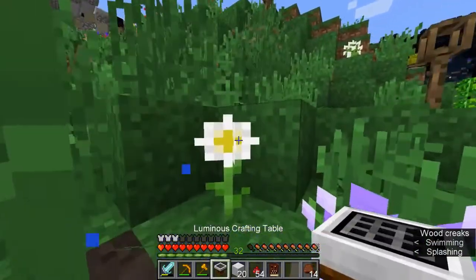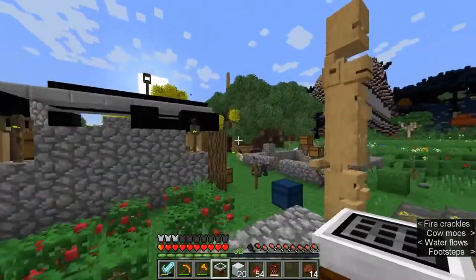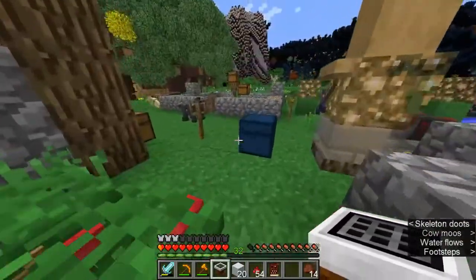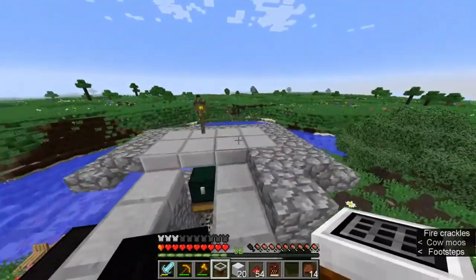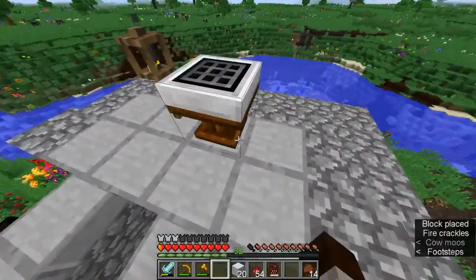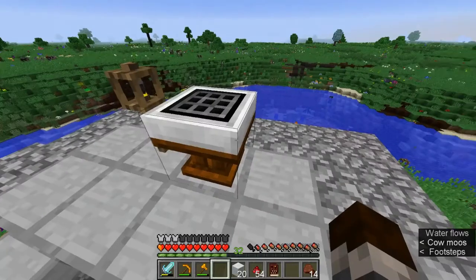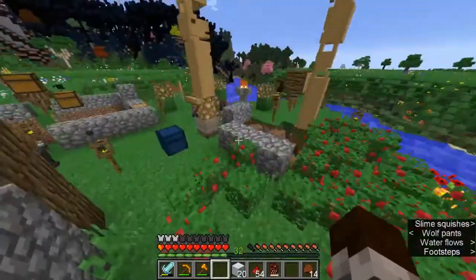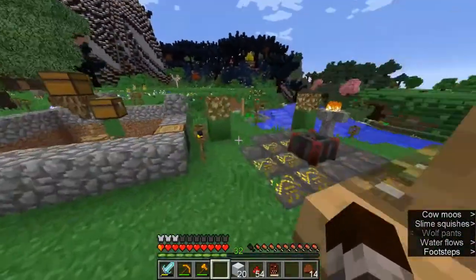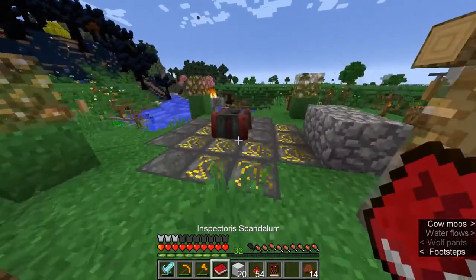We have our garbage luminous crafting table. I really have no idea where to put it. I guess we'll put it on our roof for now. It's got peace and power for being daytime — not the best. But as you can see, this little ghost block thing — I finally got the inspector sanatorium thing to work.